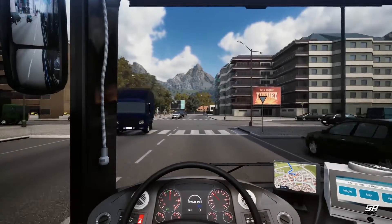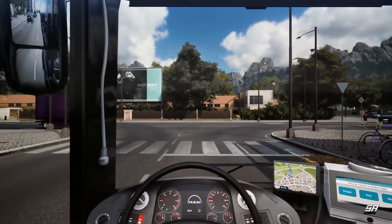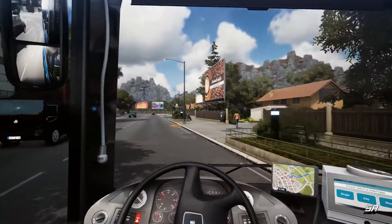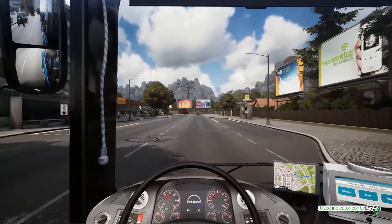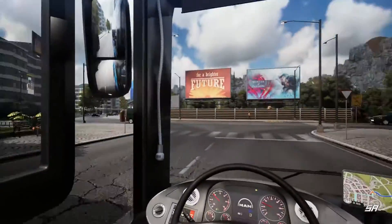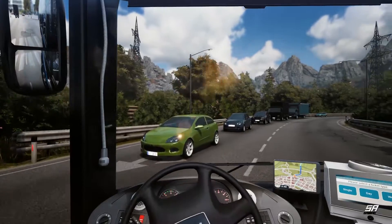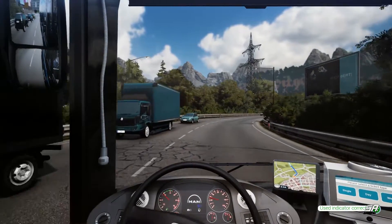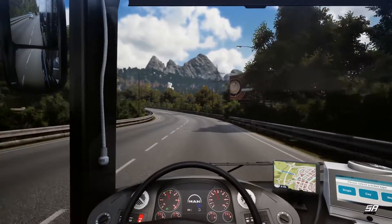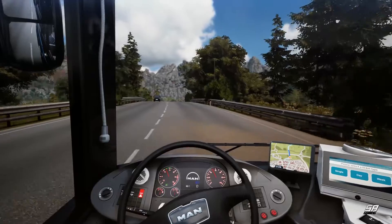Taking a left here, making sure nothing's coming - clear both ways, let's go. Try not to hit that car. It must be autumn because there's plenty of leaves on the ground. Going right here at a give-way line, making sure there's nothing coming. There's a rather large pothole there so let's go slowly. Heading back out of the town now - our first stop is just over the autobahn.